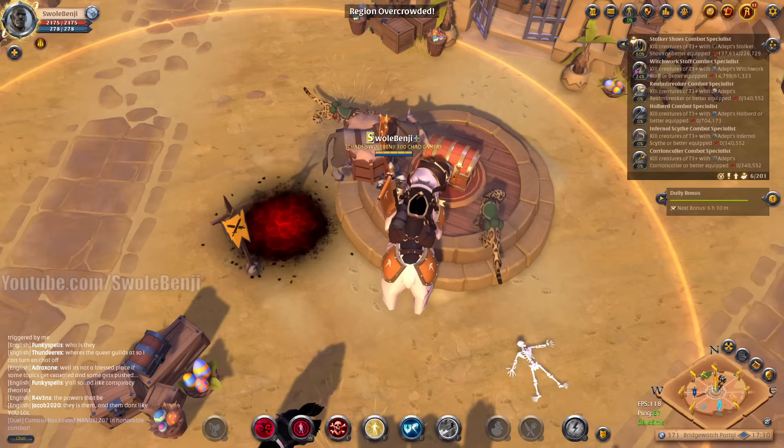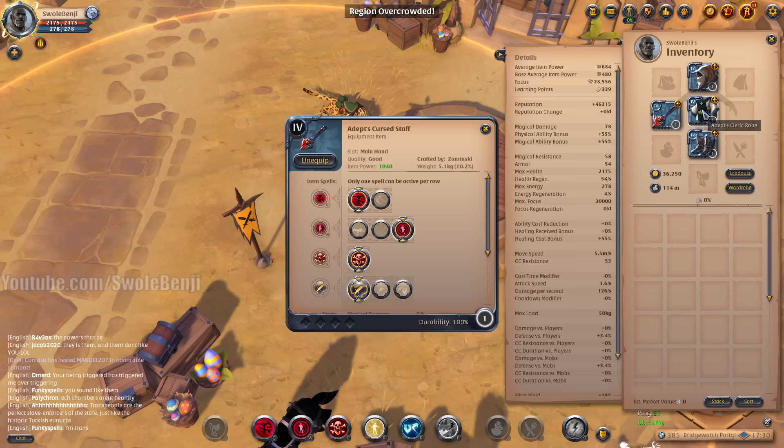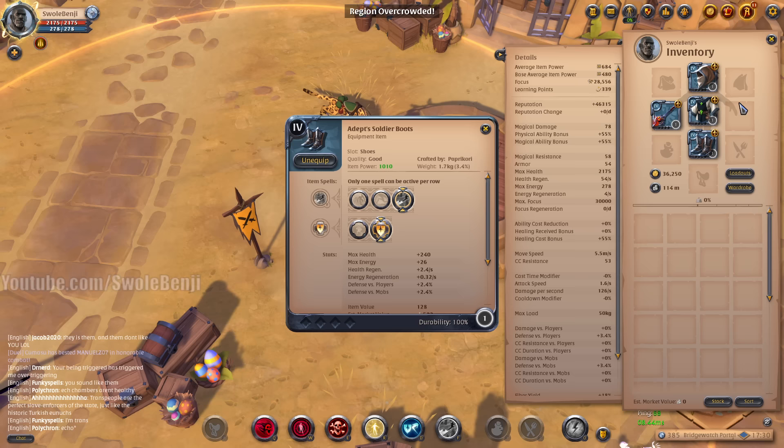The way we're going to be doing PvP today is in the mists — the full loot, lethal mists in the black zone. We're going to be using an ultra cheap build. We're using a cursed staff, a cleric robe, hunter hood, and soldier boots. We do not have an offhand, a bag, a cape, food, potions, or a mount — and I'm going to show you why right now.